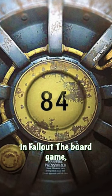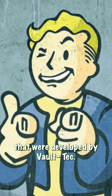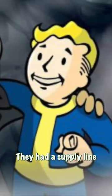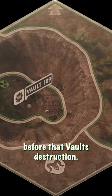Vault 84 is one of two vault locations in Fallout: The Board Game that were developed by Vault-Tec. This vault has been closed for almost its entirety, with a few outsiders being welcomed in. They had a supply line and trade with Vault 109 before that vault's destruction.